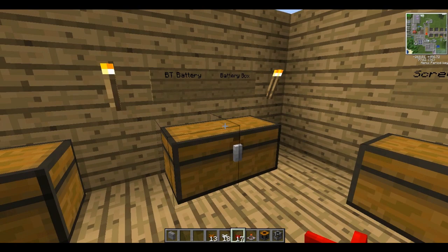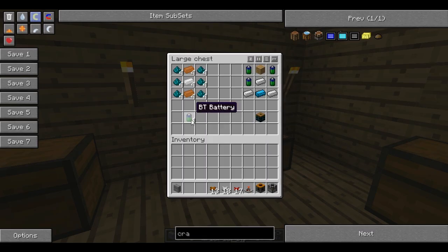I promised I'd show you how to make a battery box. For this you'll need 4 BT batteries — I don't actually know what BT means. You'll need 6 Nikolite, 4 times down the sides, and then copper and tin bars in a pattern in the middle. The recipe makes 4 batteries. To make a battery box, you put your 4 batteries in the sides, an upside-down V of iron ingots with a blue alloy ingot at the bottom centre and a wood at the top centre. This will get you a battery box.